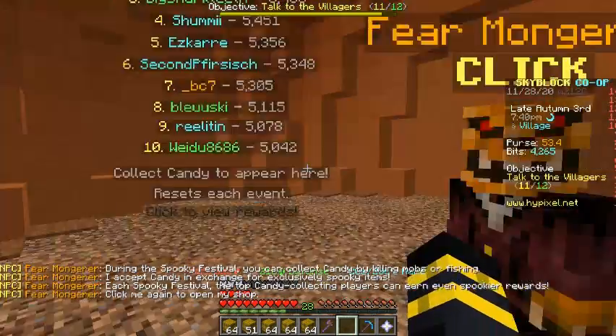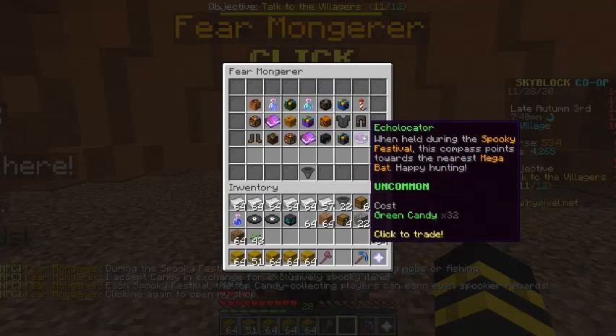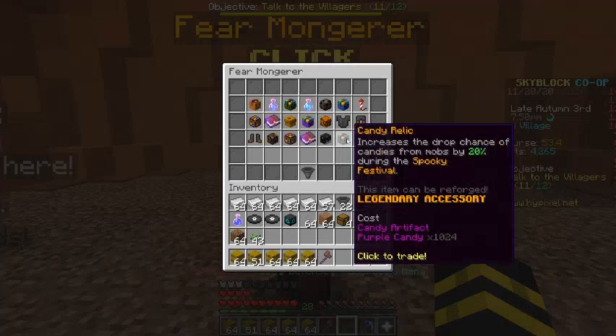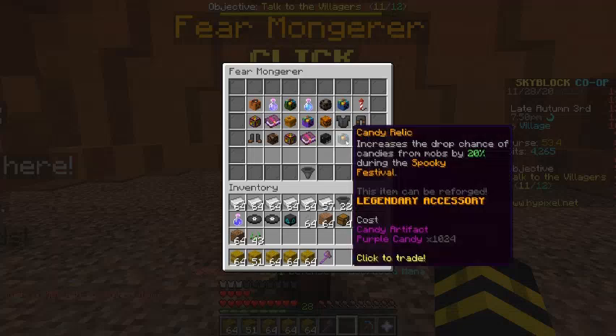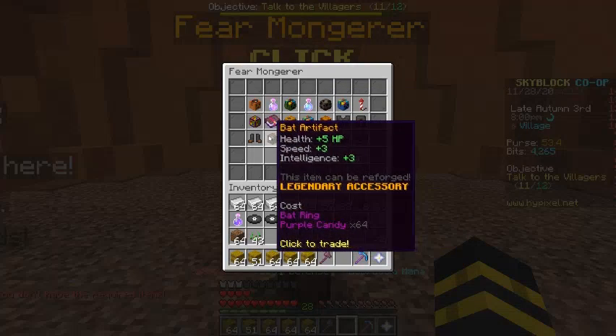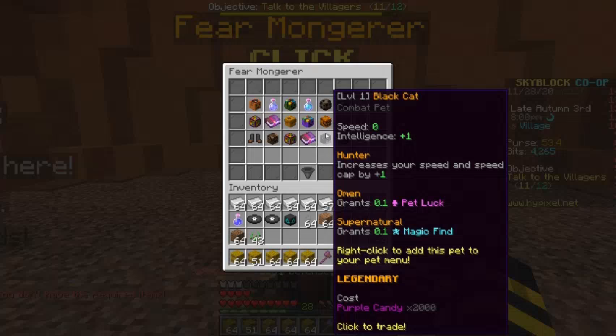There's a Fear Monger NPC and a bunch of items — rare, uncommon, epic, and legendary. There's a legendary accessory called the Candy Relic Black Cat that I really want, but it costs 2,000 purple candy, which kind of sucks.